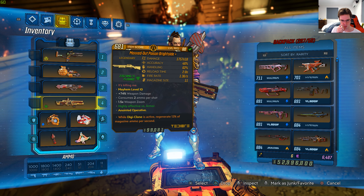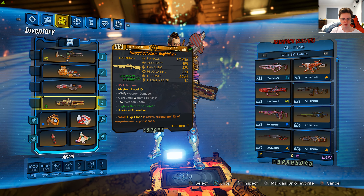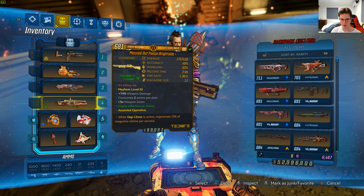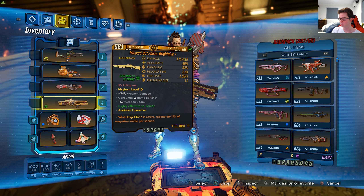It's a Tediore shotgun with 2,767 damage per second at 7% chance corrosive. I got this weapon from a world drop in DLC 3, and I got the Mayhem 10 version, as you guys can see.